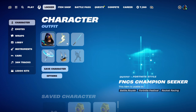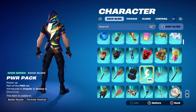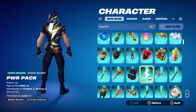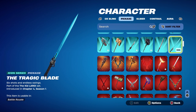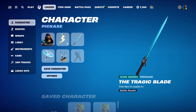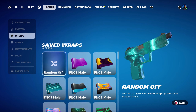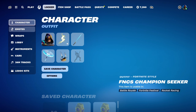Combo number 4 — the second combo for FNCS Champion Seeker. I thought I'd use a yellow themed back bling, which is Power Pack, part of the Power set, introduced in Chapter 2, Season 4. This is Lachlan's back bling — a very nice Icon Series item. The pickaxe is the Tragic Blade, part of Kid Leroy's set, introduced in Chapter 4, Season 1 — an Icon Series pickaxe used for the black and light blue design. The weapon wrap is Blue Metallic, part of the Ice Kingdom set, introduced in Chapter 1, Season 7 — the Ice King's wrap from that season.